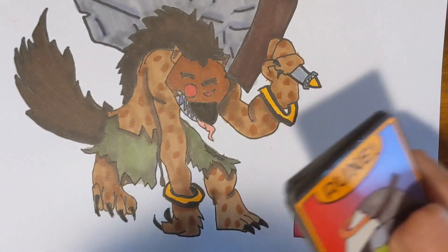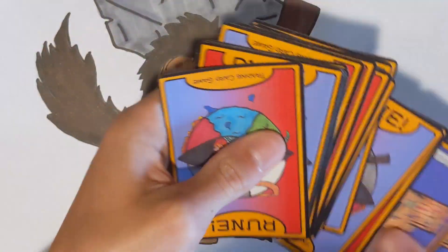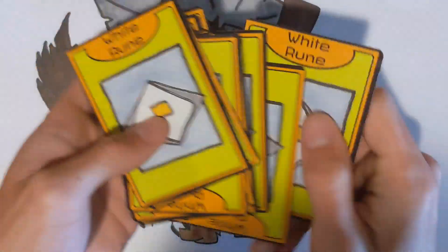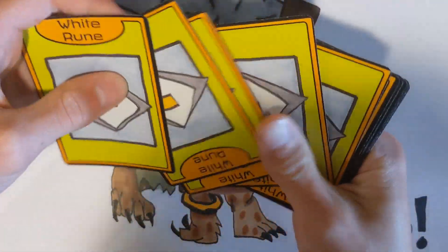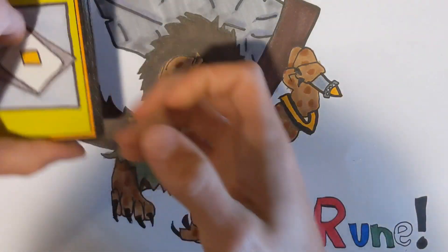I paused to sort the cards. Now with the white deck, first up you get 15 white runes — they're the set two variant, not set one or three. I think that's pretty cool. It's the same deal for the black deck, which I'll show in a few minutes.